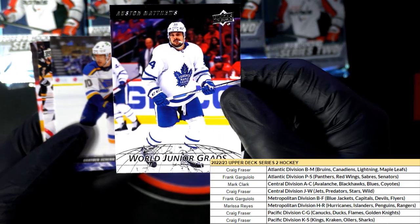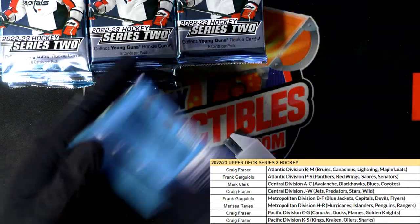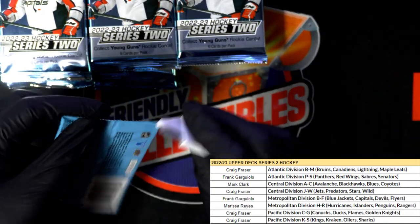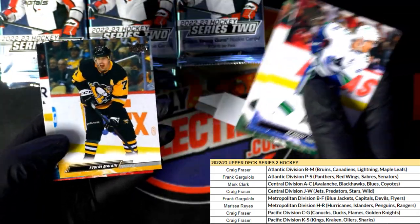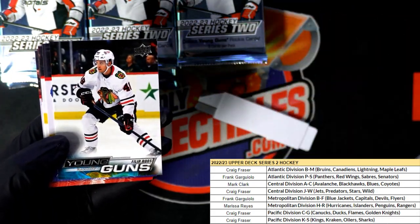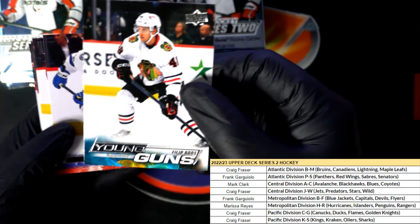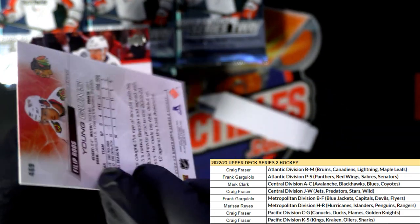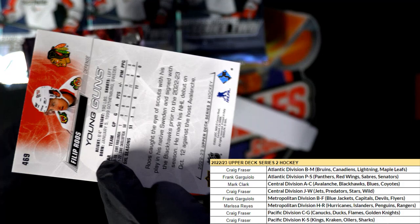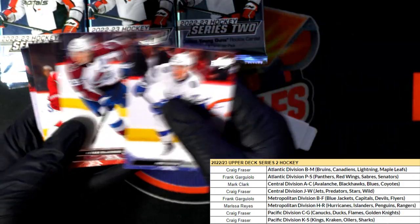Nice Auston Matthews. There's a Young Guns — Young Guns number two. This one's for the Blackhawks. I think he's one of the upper-tier guys. I'm pretty sure I've seen his name around as being a pretty good rookie to get. That's great.